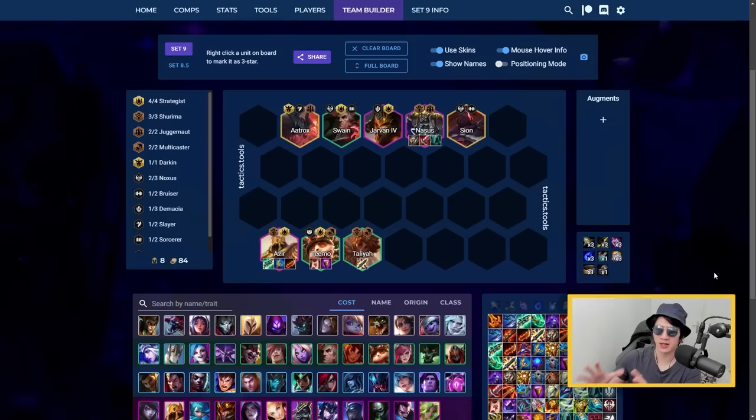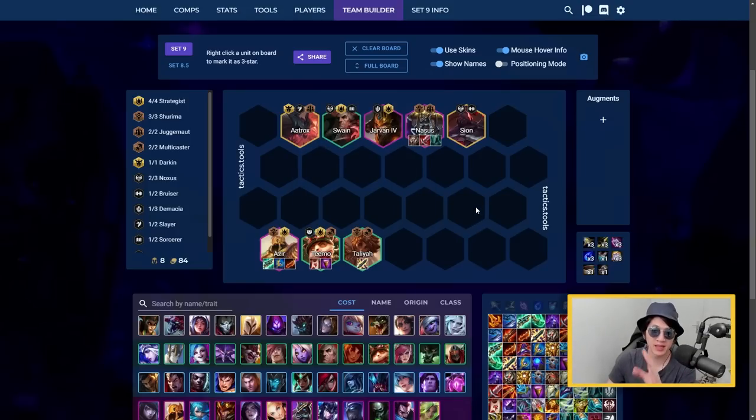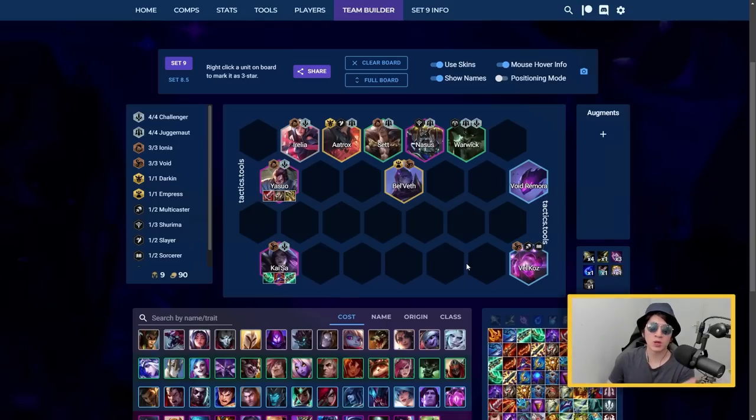For Azir, you can play either seven Shurima or four Strategists. Since seven Shurima was nerfed in PBE, four Strategists will likely be stronger - you have excellent units like Swain, Jarvan, Azir, Teemo for anti-healing, Taliyah, and Multicasters. Azir is your main carry, but don't underestimate Nasus as a great tank and secondary AD carry. If you have defensive items, put them on Nasus and offensive AD items on Aatrox.